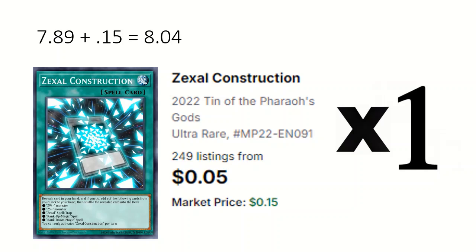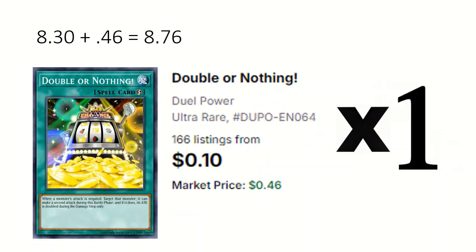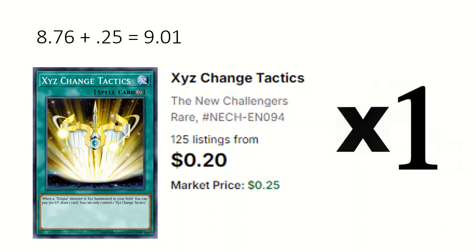1 Zexel Construction: shuffle a card from hand into deck to mainly add a ZS monster. 1 Hyper Rank-Up Magic Utopic Force: the main way to go into the high rank Utopic or Utopia monsters and can attach itself to monsters from grave. 1 Double or Nothing: if an attack is negated that monster can attack again and its attack is doubled for that battle. 1 Exchange Tactics: pay 500 every time a Utopia is summoned to draw a card.